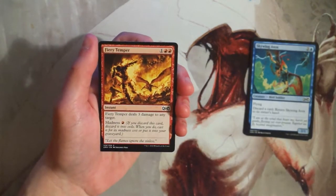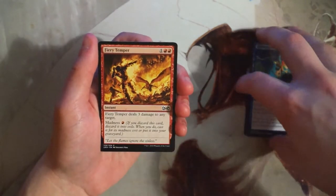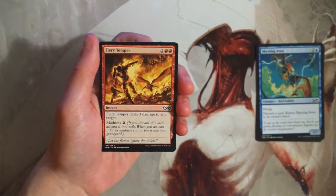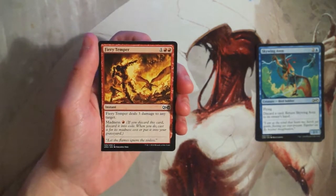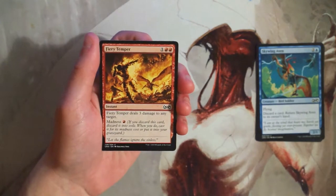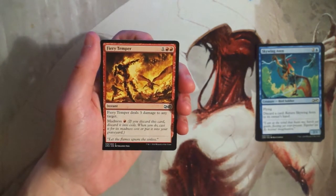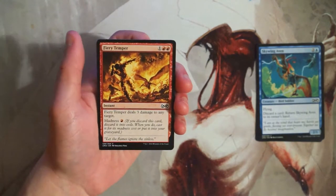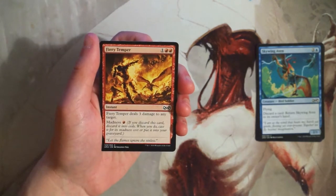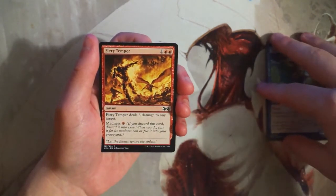Speaking of cards that are good with Skywing Aven — Fiery Temper is an instant for one and two red that deals three damage to any target. It also has a madness cost of one red, so if you discard it you can exile it and cast it for just one red instead. That's a huge step up in efficiency. This is just a really good removal spell anyway, especially in a format like this where you want as much removal as possible against high-value creatures. So far this is definitely going to be the pick.